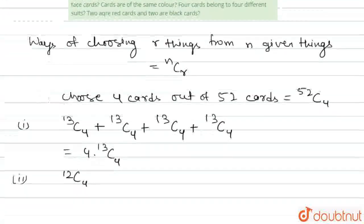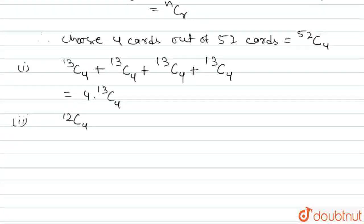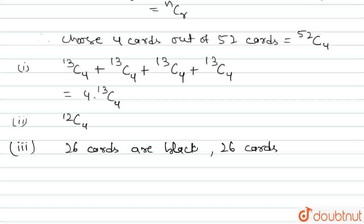The third part asks: in how many ways are all 4 cards of the same color? We know there are 2 colors — red and black — and each color contains 26 cards. So if we are choosing 4 cards of the same color, the number of ways for one color is 26C4. Since there are 2 colors, the total ways will be 2 × 26C4.